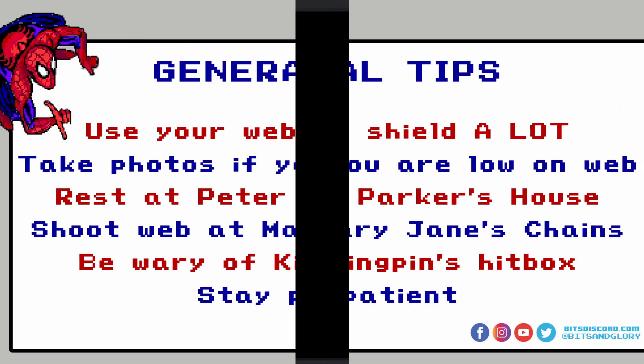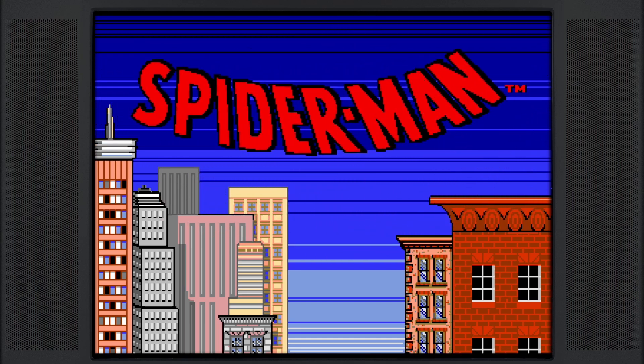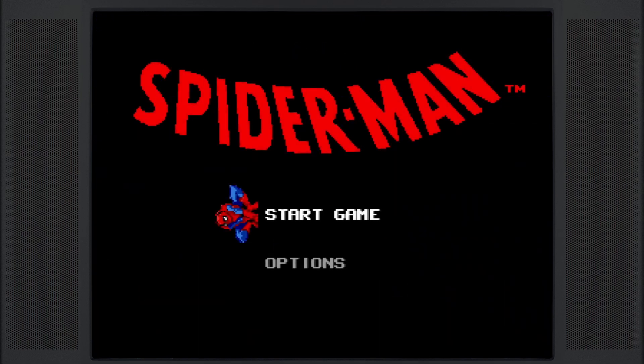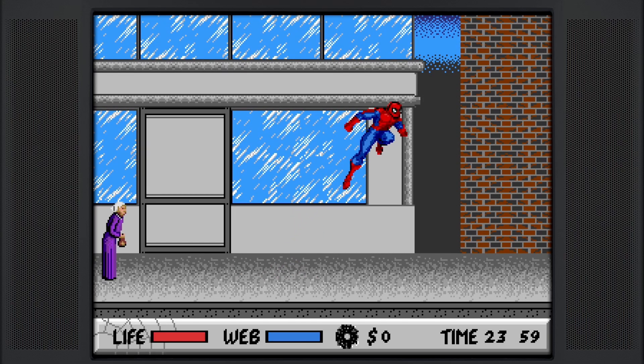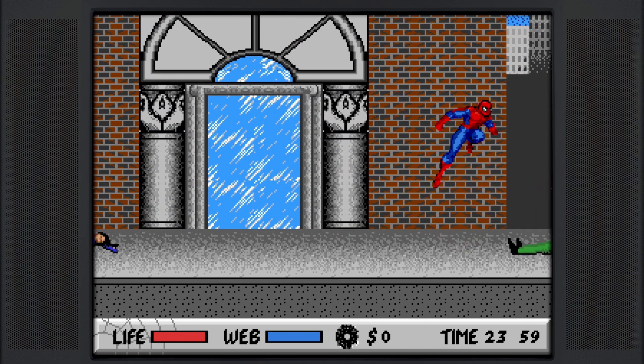And I guess have fun. All right, we're going to begin our no-death run commentary of Spider-Man vs. the Kingpin on the Sega Genesis on Nightmare Mode with tired stamina. So first things first, we're going to want to punch the cop, and then go all the way to the right here and wait for the crook, and we'll punch him and head up into the warehouse.